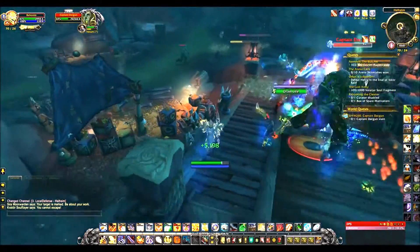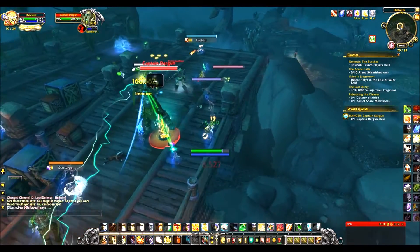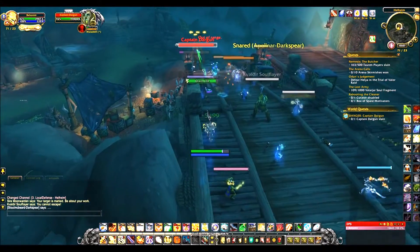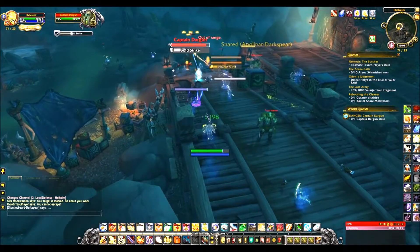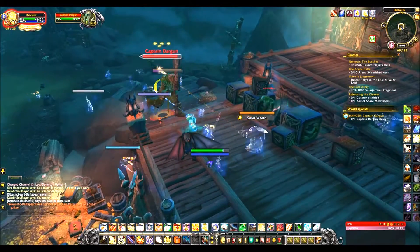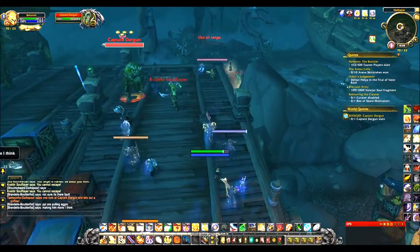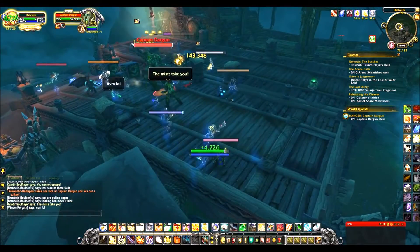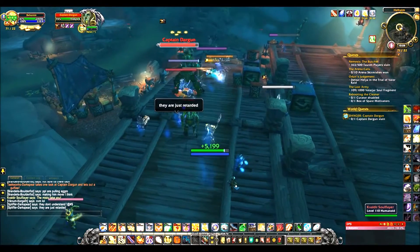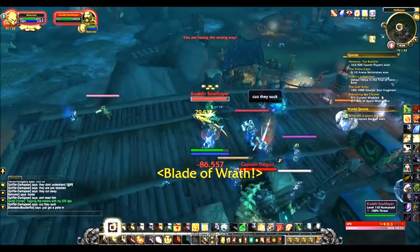He's gonna have two mist abilities. One is interruptible — it was actually interrupted every time so I don't know exactly what it does. The other mist ability targets random players and puts mist around their feet, and you just have to walk out of that. So if you don't stand in the mist, don't stand in the Bold Strike, and interrupt the interruptible mist, only the tank should be taking any damage whatsoever. A geared tank could probably solo this as long as he runs out of Bold Strike and doesn't have people resetting him.